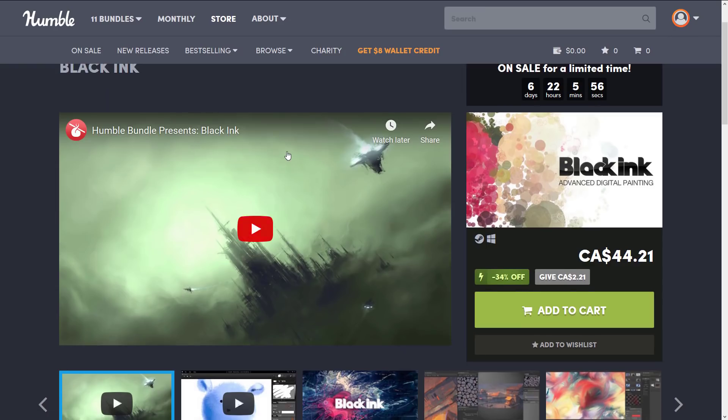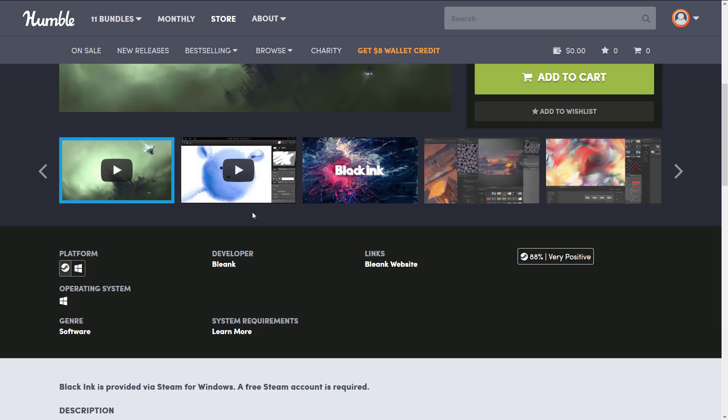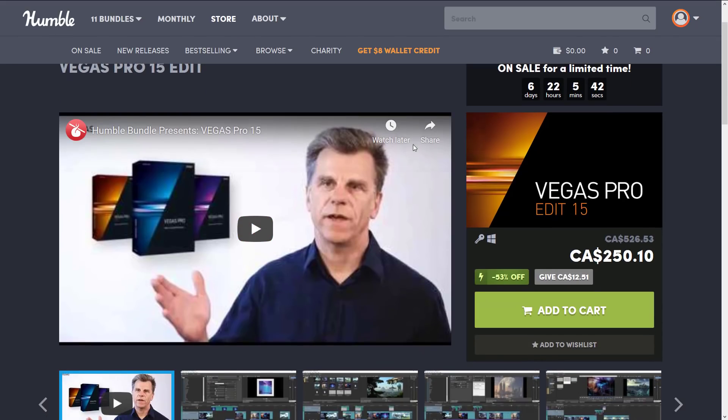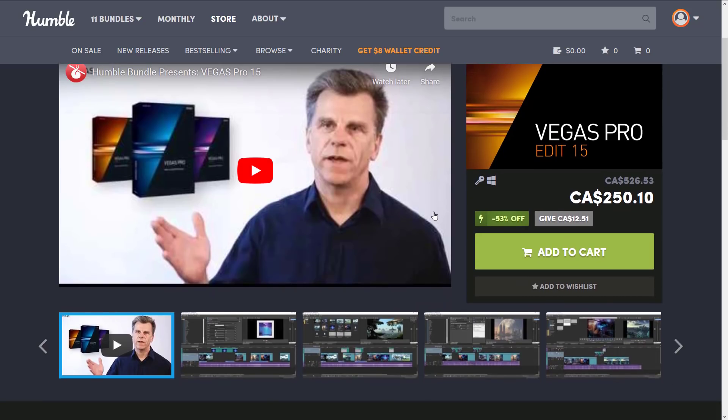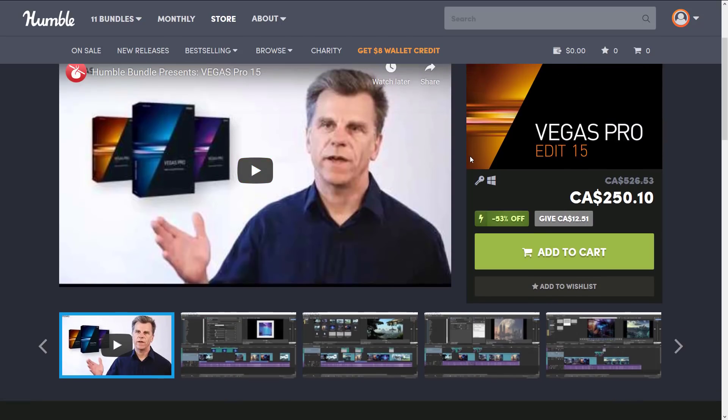Next we've got Black Ink, a digital painting package that is 35% off, available for Linux and Windows. And then there's Vegas Pro Edit — Vegas Pro has been in previous Humble Bundles, so do check that out. If you need a non-linear video editing software, Vegas Pro is not a bad choice.